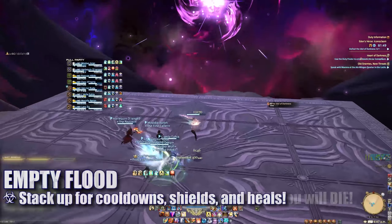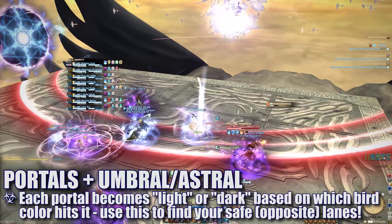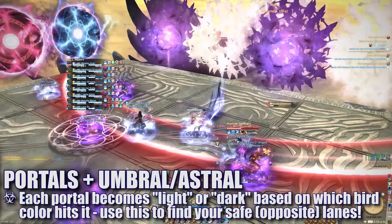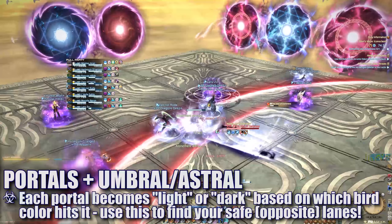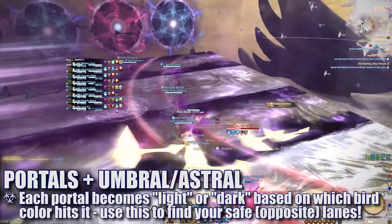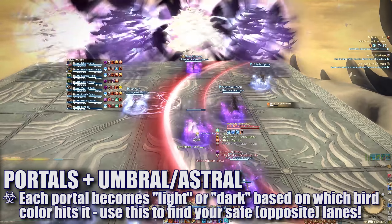Once the adds are down, the raid can stack up to cooldown and heal through the Empty Flood transition. All players will be marked for light and dark debuffs, portals will appear, and more birds will form in sequence along the outer edge. While this may be confusing at first, players will need to associate each portal color to the incoming light or dark bird blast, and then adjust to the appropriate lane based on their own debuff. Don't forget that after the first hit your debuff will be switched over, and you'll need to adjust to the next safe lane before the next blast.